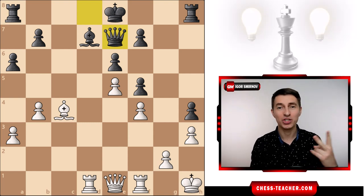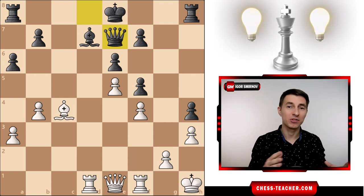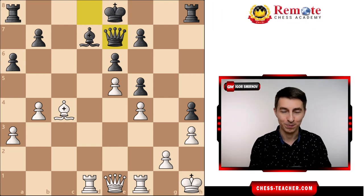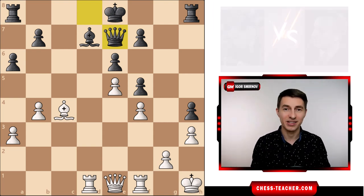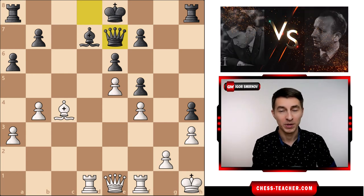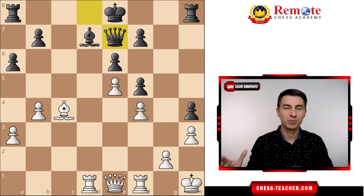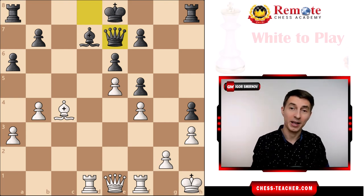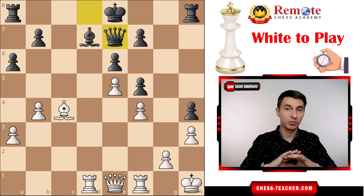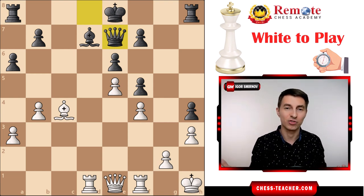Let me share with you two simple actionable ideas that you'll be able to implement right after watching this video and that will instantly put you ahead of the crowd. Now let's use this position as an example. Tal is playing white against Comblands and it is white to move. The same idea will apply to any other game that you play — this is just an example.